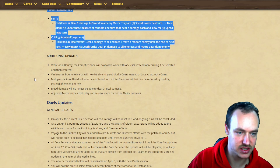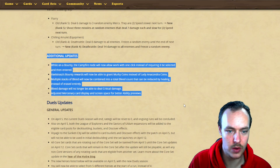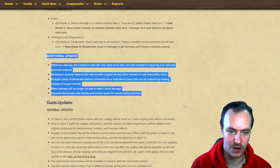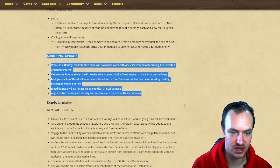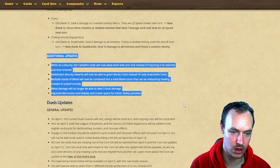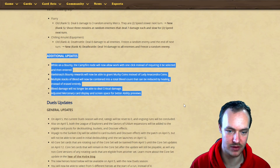Additional updates: the campfire will now work with one click instead of requiring you to select and enter. Valeera's bounty reports will now be able to grant Murky coins instead of Lady Anacondra coins. Multiple stacks of bleed will now be combined into the total bleed count and can be reduced by healing instead of erased entirely. Bleed damage will no longer be able to deal crit damage.